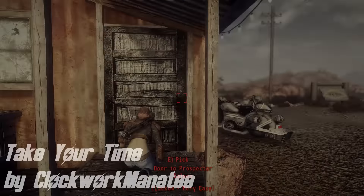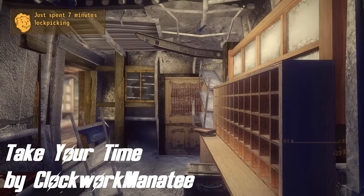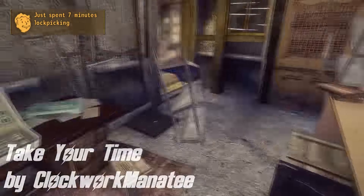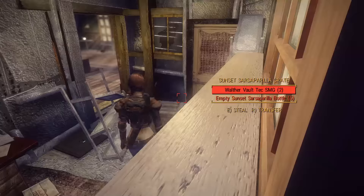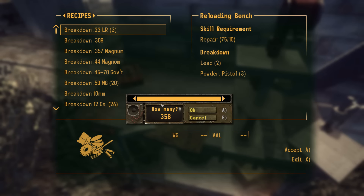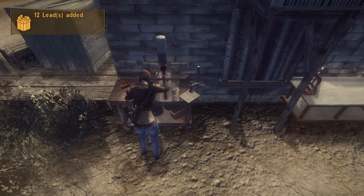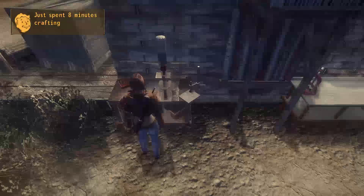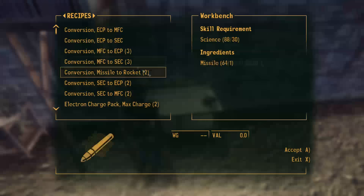Coming up next, we've got Take Your Time by Clockwork Manatee. This mod is specially for those of you that are immersion freaks. As some of you may have noticed, whenever you perform any action in game like hacking, repairing, or lockpicking, it doesn't advance time in-game, which for some people may be a bit immersion-breaking, since logically it takes time to perform all those activities and therefore the time should advance. With this mod, all of this is possible, since it allows you to set how much time it will take to perform certain activities.